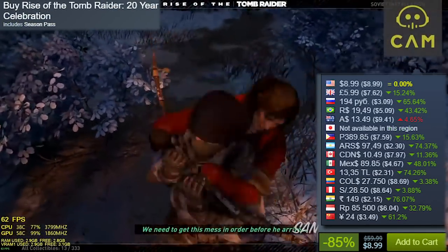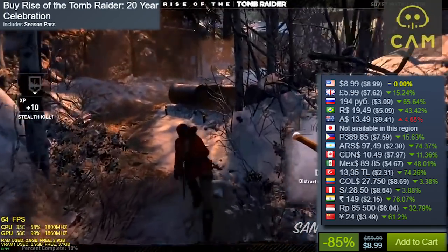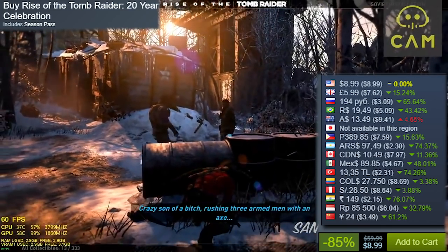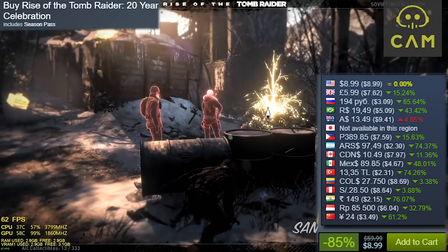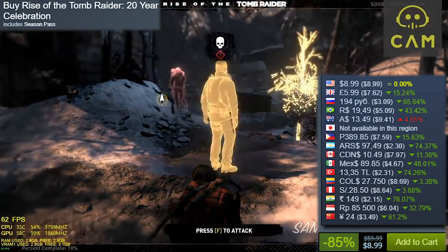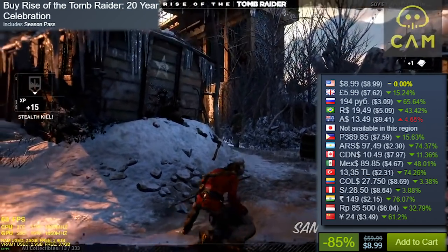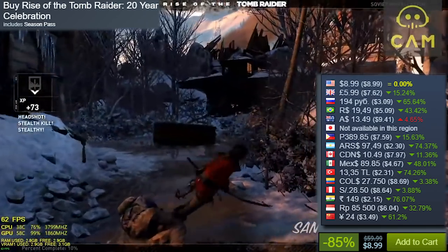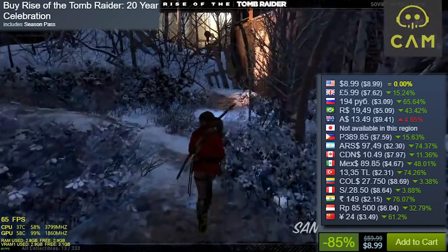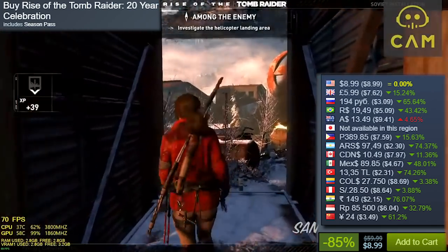Rise of the Tomb Raider 20 Year Celebration, 85% off, knocking it down to $8.99 US Dollars. All the Tomb Raider games are getting discounted. In my opinion, this one and the previous one — Tomb Raider 2013 — are my favorites in the modern series. I'm recommending this one because you get a good amount of campaign plus the season pass, so all the DLC plus the main game. There are some co-op missions, some extra story content, and a VR mode I couldn't try. Considering the gameplay quality and the amount of content for this price, you can't really go wrong with it.